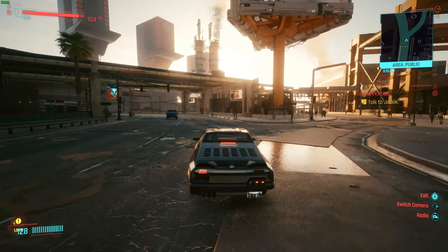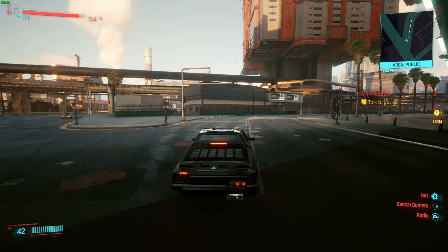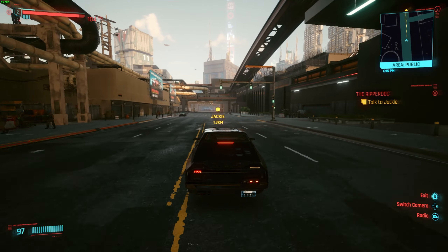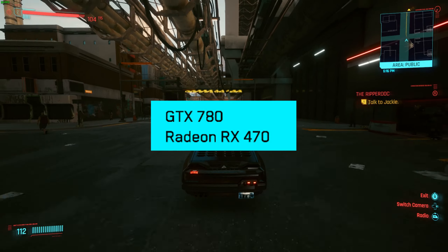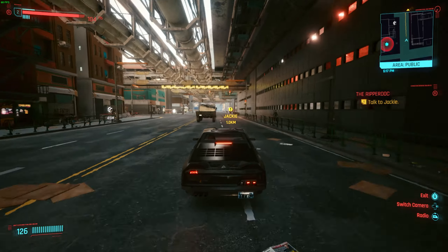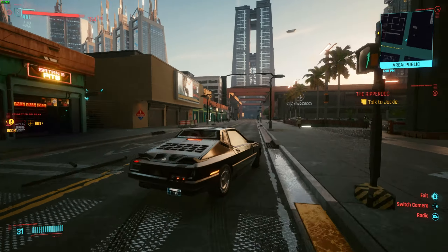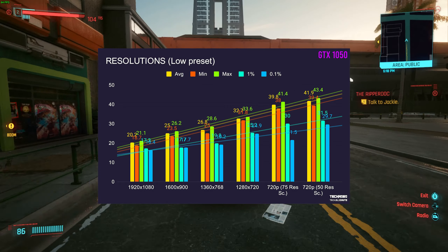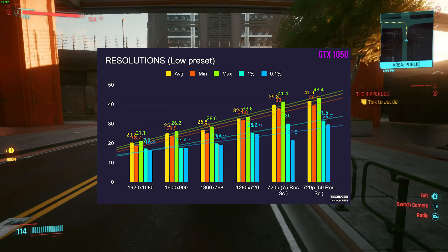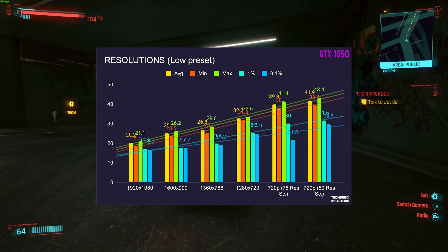With all that aside, basically everything in my previous optimization video was right, and you can use this video to build out your expectations if you don't already have the game. The 1050 showed incredibly terrible performance — no matter how low I lowered the settings in-game, I still couldn't break about 25 FPS. All tests were performed at 1080p. Dropping to 1600x900 got about 25, 1360x768 got 26, 1280x720 got 32, and enabling the resolution scale slider at 75% at 720p only got about 39 FPS.